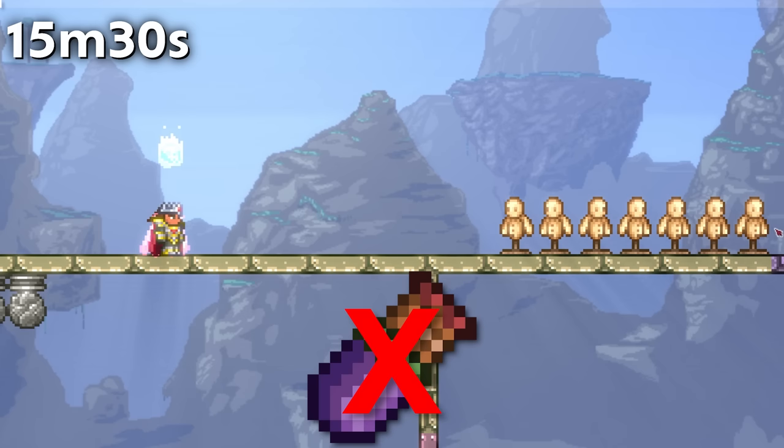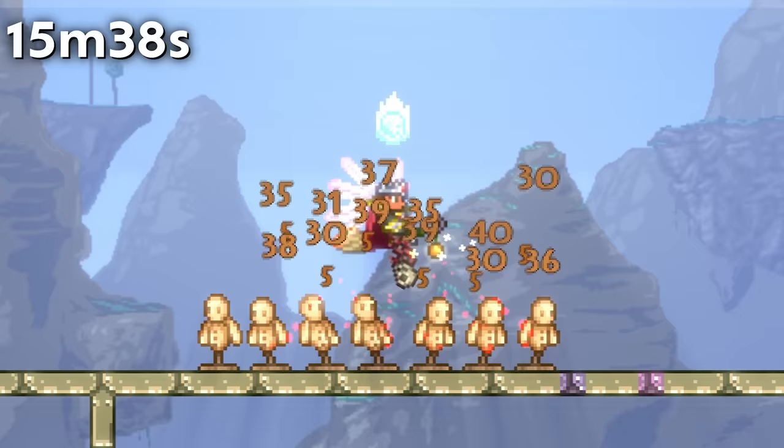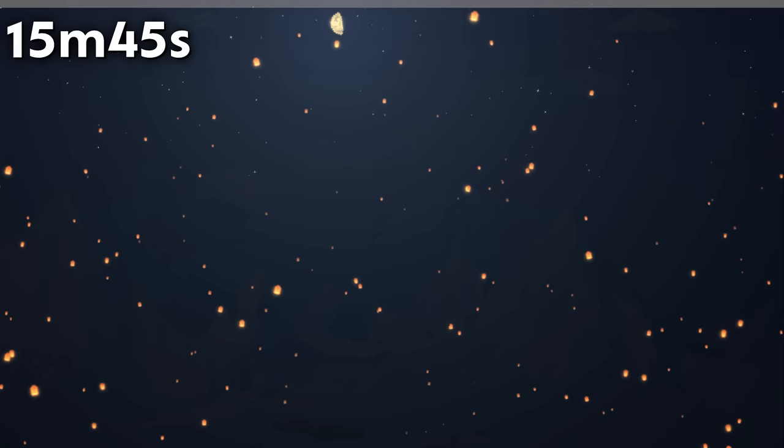A max jungle temple pot can drop over 28 gold. The special twilight lamp arrows created by the Eventide only have a velocity multiplier of x1, so the Magic Quiver will actually make them travel faster. The Life Drain's projectile was originally called the Soul Drain but has since been renamed. The mannequin sprite by default faces left, while the wood mannequin sprite by default faces right.